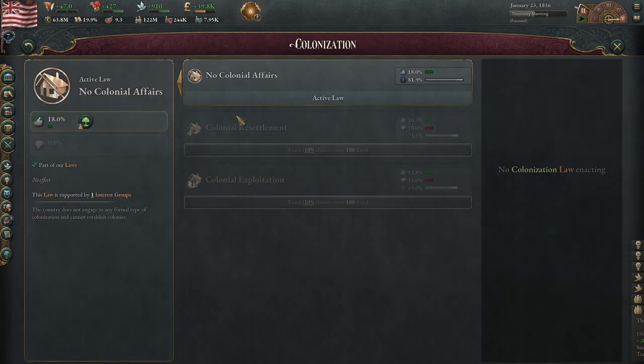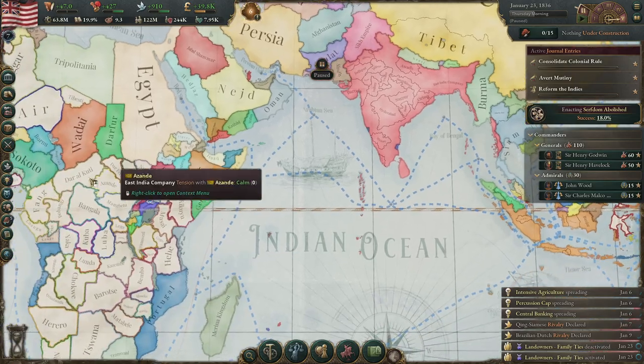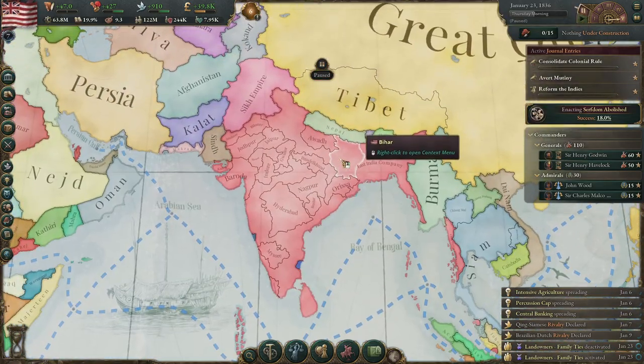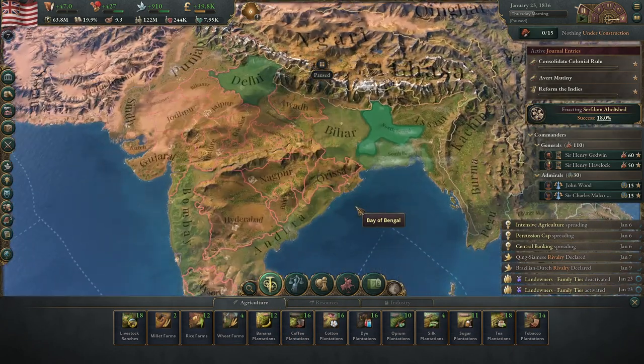You don't really want to do any colonial affairs stuff. Yes, it would be nice to try and get some rubber plantations and such, but the reality is you need to focus on India, and India alone will be quite a powerhouse.